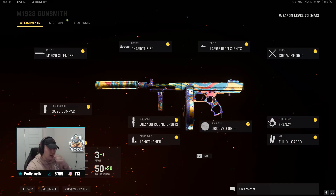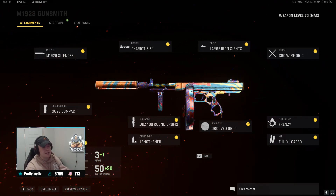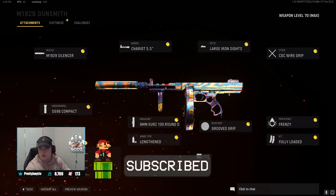That's the class right there — you guys can screenshot it, save it, make it your own. You don't have to put all 10 attachments exactly the same. If you think there's a little bit too much recoil or not enough recoil, you can adapt some of the attachments and make it your own.